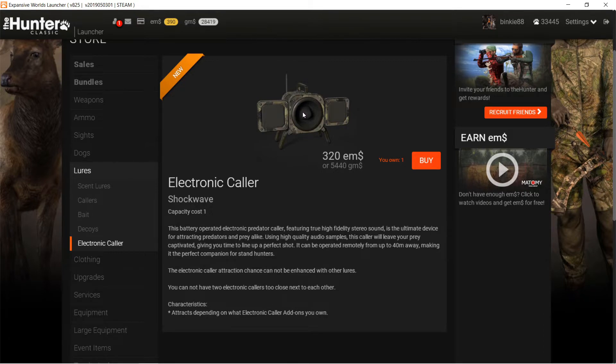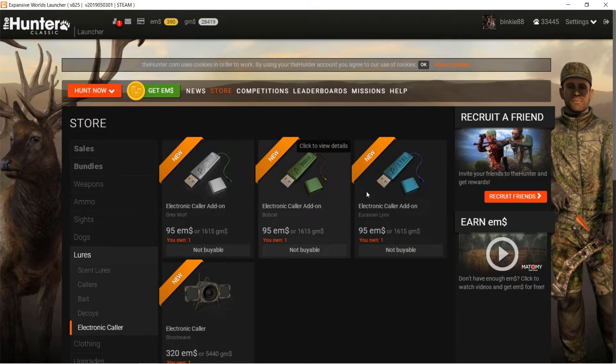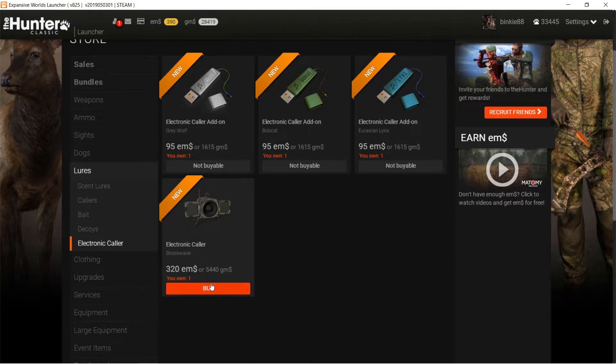Also, if you buy the e-caller unit, it's useless without buying one of the two add-ons. You can only buy the base unit once, but you can buy more of the add-on accessories. Once you have them, the unit is compatible with all the e-caller add-ons you have.